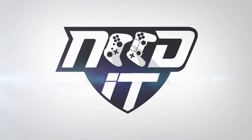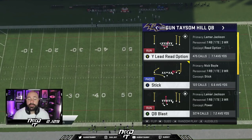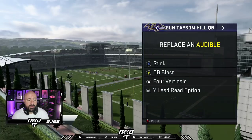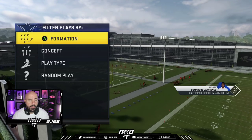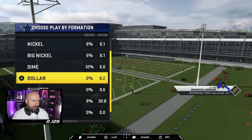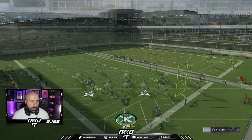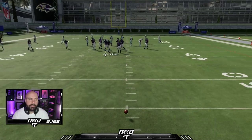Let me tell you how I run blast and trey wide flex effectively together. I will always come out with blast — it's a play I pretty much come out in all the time. The audibles I set are: blast is Y, read option is there. Then I go to trey wide flex audibles — one of them is a random play, one of them is dagger, and the other one is read option. That's pretty much it.